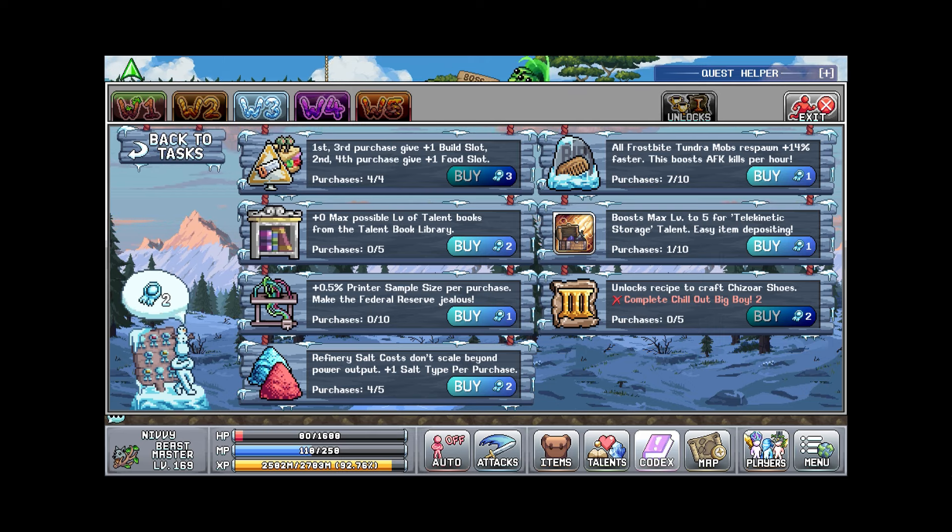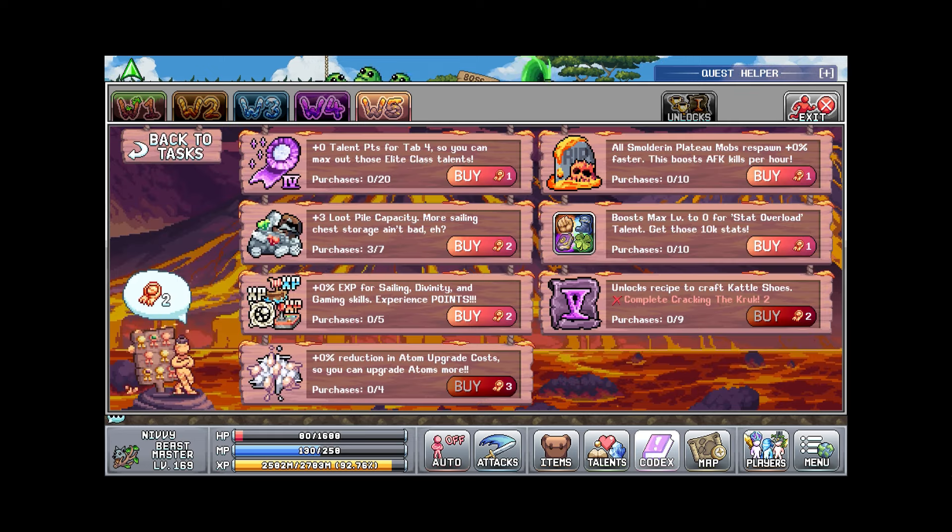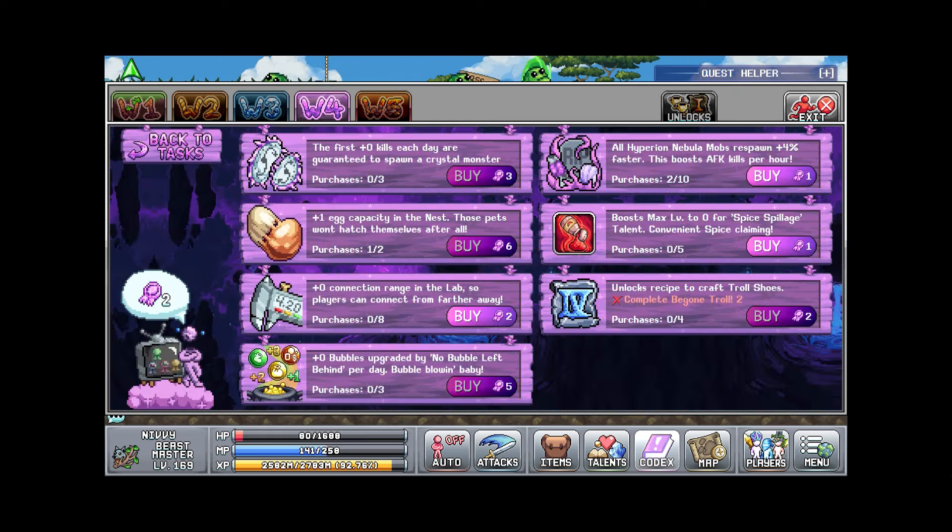I basically put these merits into the refinery salt thing even though it's not really that useful right now. It doesn't really matter, I'm just kind of buying the most expensive stuff as of right now.